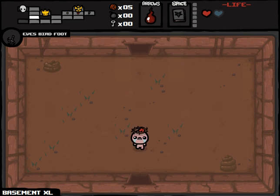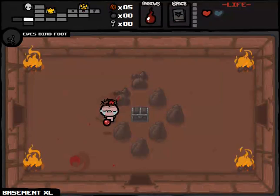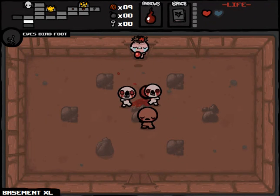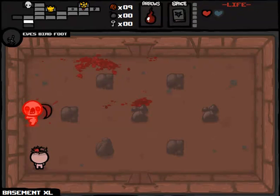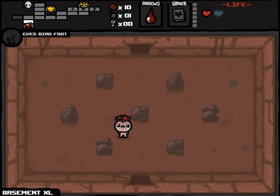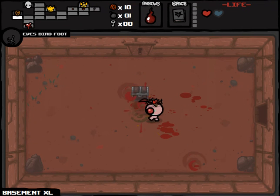We might as well go to one more room down here before we really start our boss onslaught, and we'll figure out whether that first boss is going to be one we want to use our Book of Belial on, or if we want to save it for our second boss. I could probably have done both if I found the boss room soon enough, but that's neither here nor there anymore.